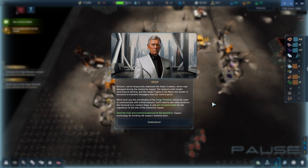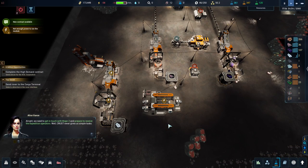We've temporarily stabilized the Hope 2 station, which was damaged during the meteorite impact. The station's orbit height continues to decline and the closer it gets to the moon, the harder it becomes to transmit messages. We've sent coordinates of the cargo terminal we use to communicate with orbital stations - you'll need to check the terminal's condition, contact Hope 2, get navigation data for the expedition to the meteorite impact site, and send the rover.